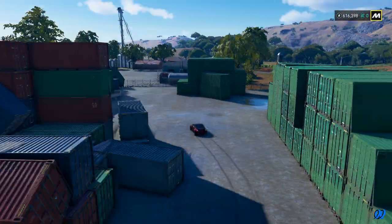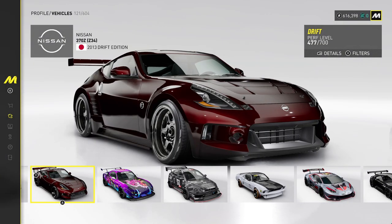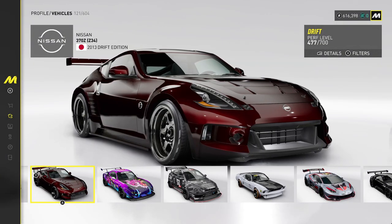And we have to take a Nissan that is in the drift spec. So if we go to the vehicles, I have this Nissan 370Z which is drift edition.